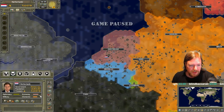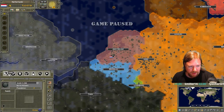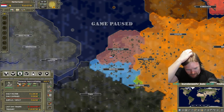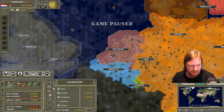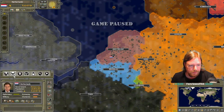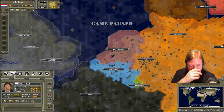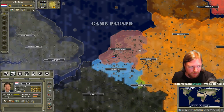We do have a fairly decent economy, and that kind of ties into the strength of our diplomacy and domestic. Our people are actually quite unhappy. We start off with a rather ticked-off population — our approval rating is only 38%. That's going to go a lot lower with me in charge. Being a democracy, we do have elections. And this is a pausable real-time game, just like Europa Universalis. So we'll unpause time, change the game speed, and when important events happen we hit the space bar and pause it.